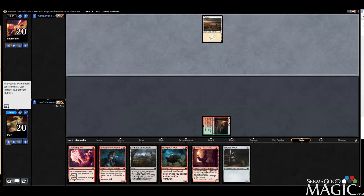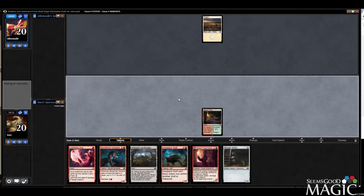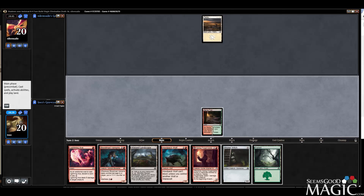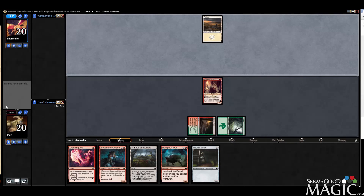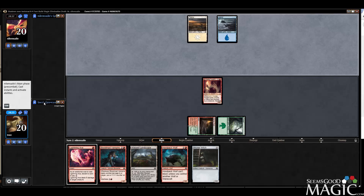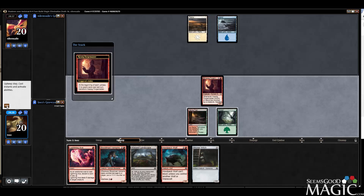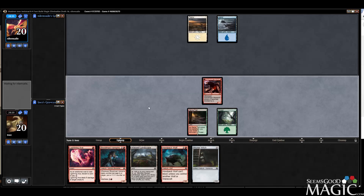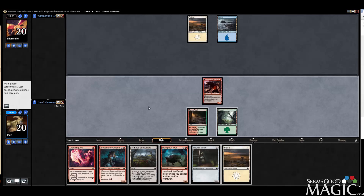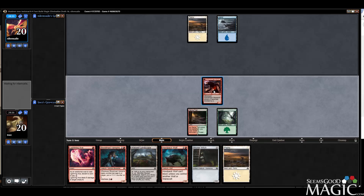No Thraben Inspector — that's good news. That's a good draw actually, let's get our Forge Master out there. Blue-white — I kind of like seeing blue-white to be honest, and we flip our dude. That is pretty insane. We're going to play the Blood Mad Vampire first because nobody expects the white mana.